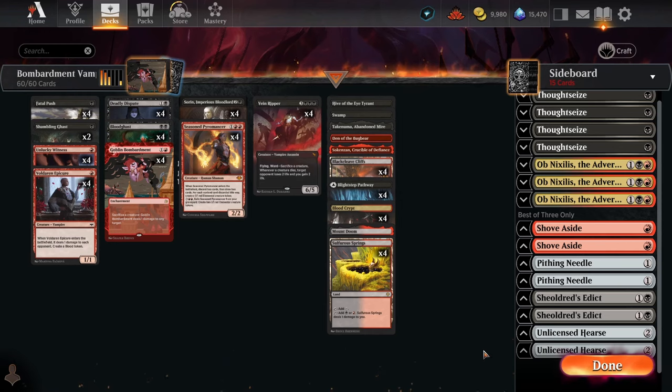Now before I get into it, there'll be a link down in the description with the importable decklist if you want to try it out for yourself. I've also started writing an article about this deck that'll be up hopefully sometime next week on MTGA Zone Premium with full details, a sideboard guide, and some tips and tricks to help you play the deck. So if you're a Premium Member, definitely keep your eyes out for that. Anyway, this is my Red Black Bombardment Vampire Sacrifice deck in Historic.